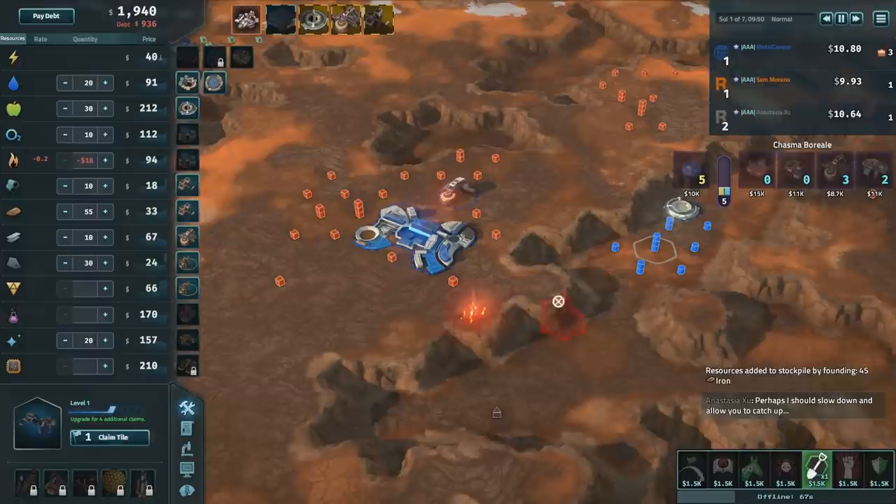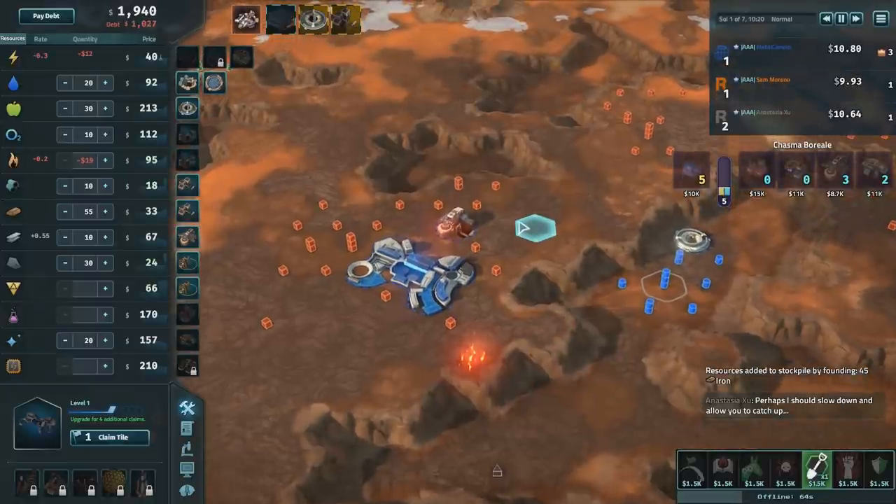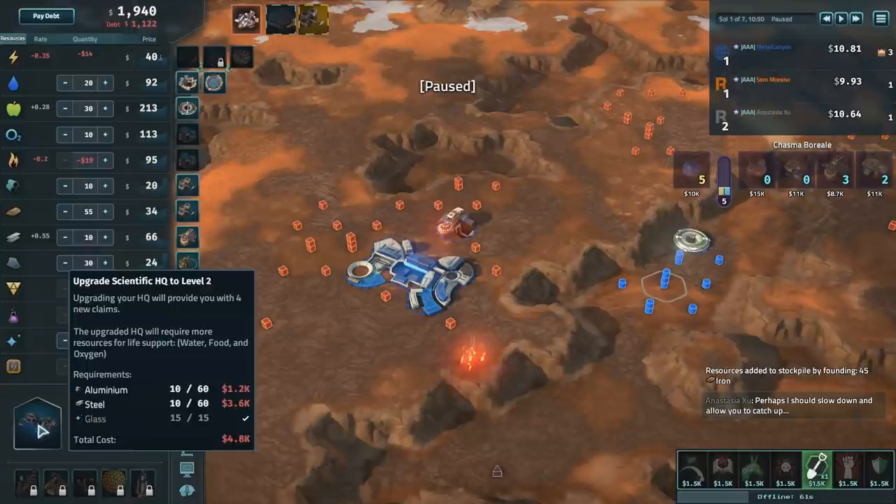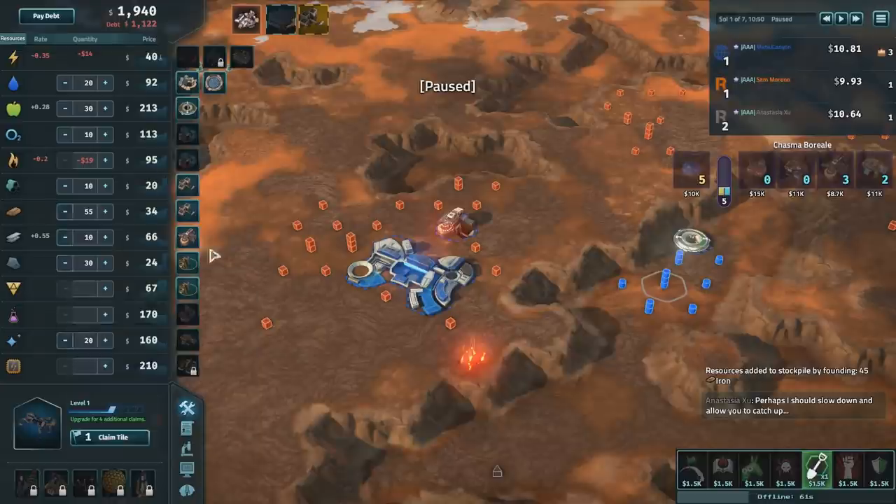There is also a pretty big part to this game which is the economy. Every resource has its price and it fluctuates — some go up, sometimes there are shortages, sometimes a surplus. Food at 213 is a pretty nice moneymaker. I would not go below 100 for food. Once you play the game a while, you get used to the prices. Because I don't have enough steel and aluminium production, the price will simply go up if I'm not careful.